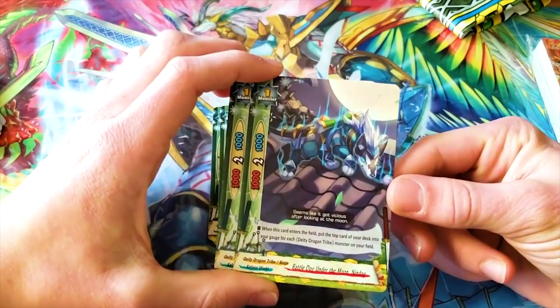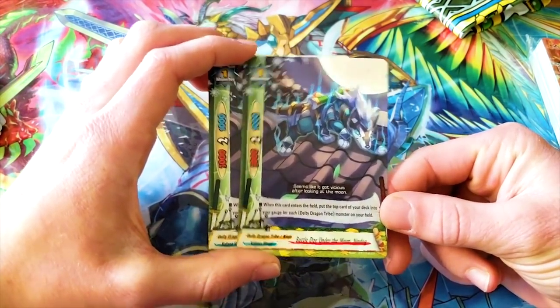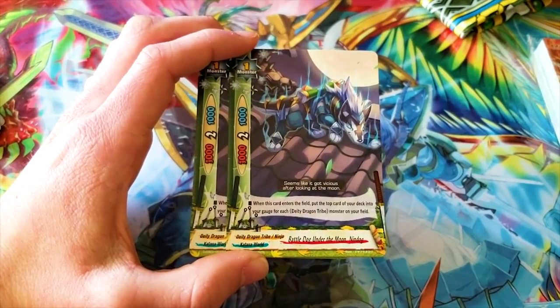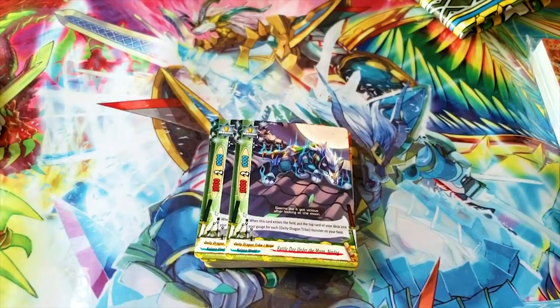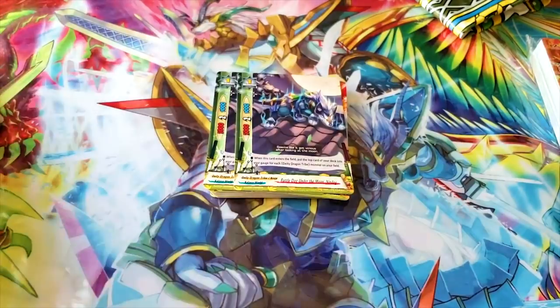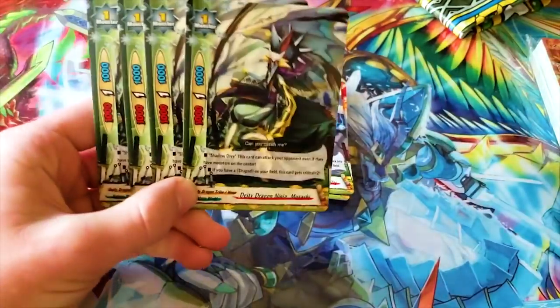Then you have your Gar Dog — Battle Dog Under the Moon, Nin Dog. He looks dope — seems like he got vicious after looking at the moon, so he's like a werewolf but a quadruped, so he's not a furry. When this card enters the field, put the top card of your deck into your gauge for each DD Dragon Tribe monster on the field — typically just a charge two or three. DD Dragon Tribe doesn't require that much gauge, so you probably don't need to run that card.